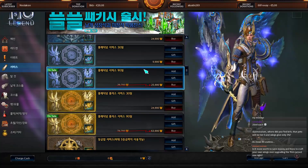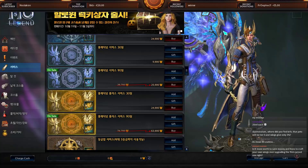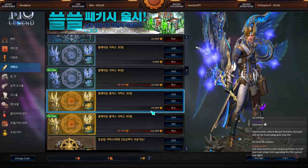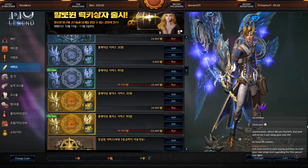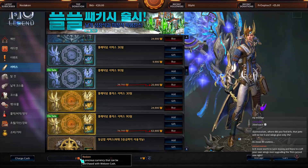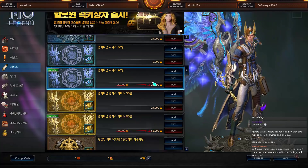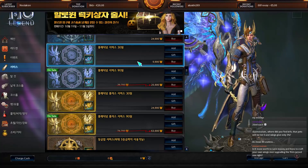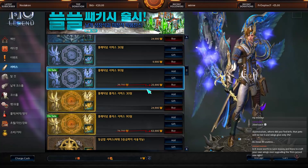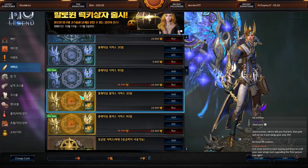It makes sense that it's Websen-coin only — because if you could buy it for Redsen, no one would spend real money on the game. You can earn Redsen by selling items in the auction house. When you list an item, you can choose to sell it for the in-game currency Zen, or for the item shop currency Redsen. So everyone has to buy Websen coins to purchase the Gold and Platinum time.